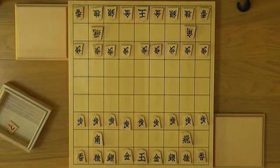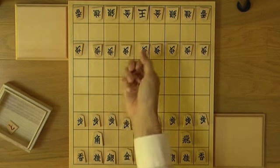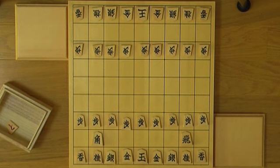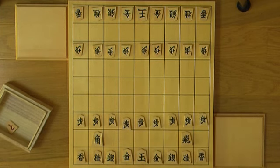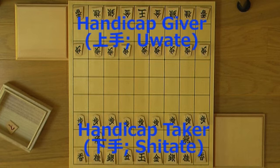In shogi, we create handicaps by making a difference in the numbers of pieces between the players, by removing some pieces from one player. We call the player whose pieces are removed the handicap giver, uate in Japanese, which means superior move. And the other, handicap taker, shitate, which means inferior move.